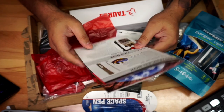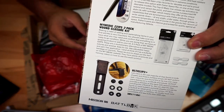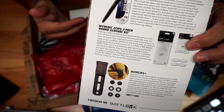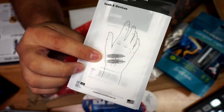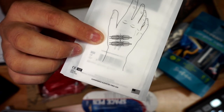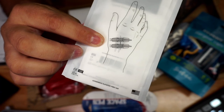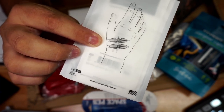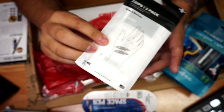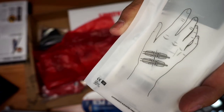The next item is a Medic Two-Pack Wound Closure Kit. I'm not going to open it since I'll put it in my kit, but essentially it's a bandage-style closure — you place it on your wound to help close it up with a bit of pressure. That's the second item.